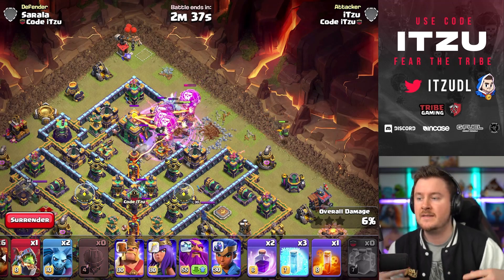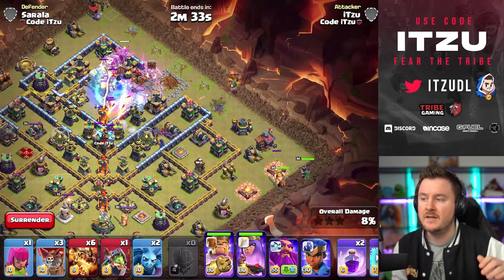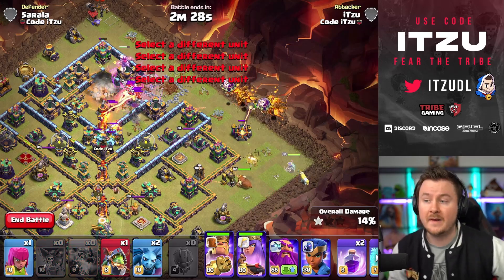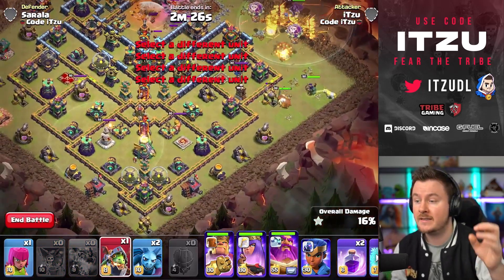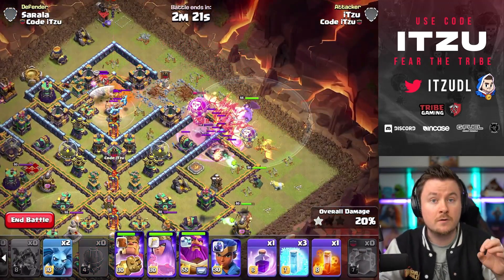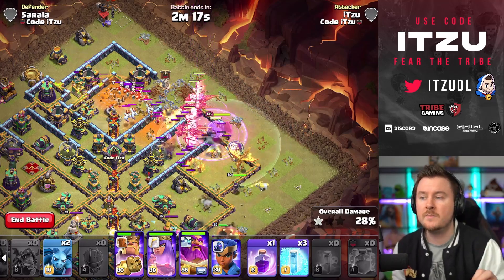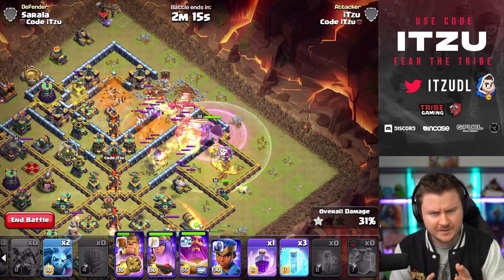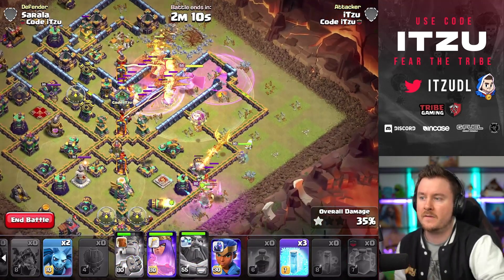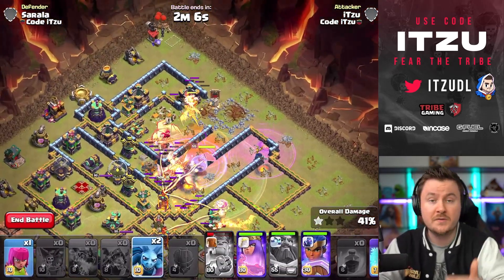For this base, use a blimp or slammer — I prefer the slammer because it gives better pathing for the dragons later on. Use a clone and a rage to make sure the tunnel goes down. As soon as the tunnel is down, start the heroes on the flanking side. Deploy your super dragons and use inferno dragons to funnel your heroes inside the bottom compartment. Those inferno dragons are really important for funneling. For the warden ability, try to delay it — that's really important to make sure all the black mines inside the core are blocked.